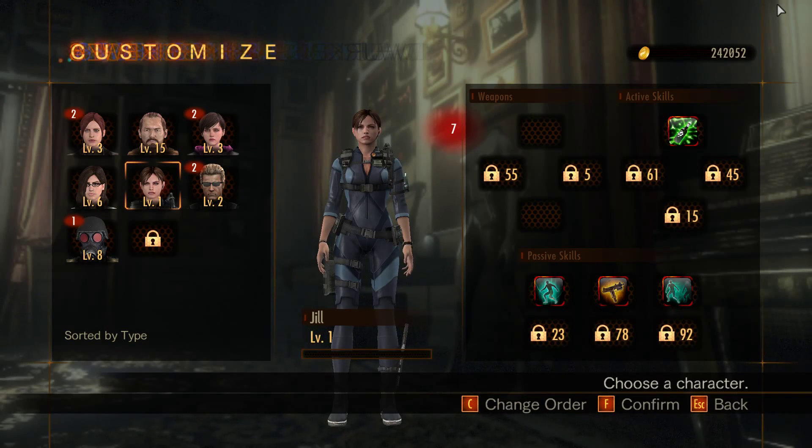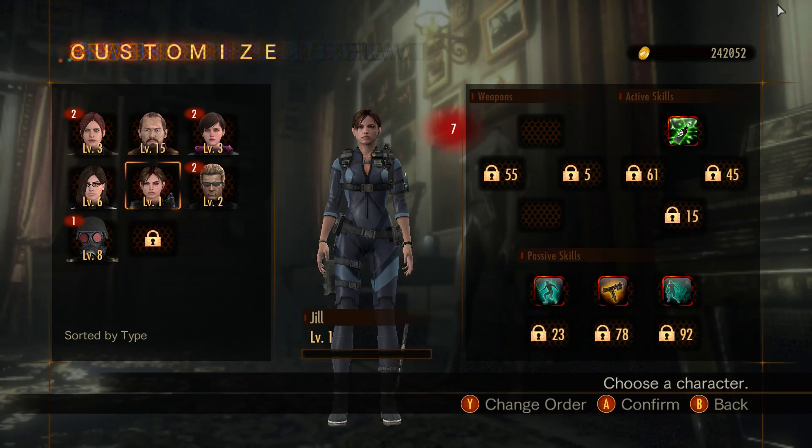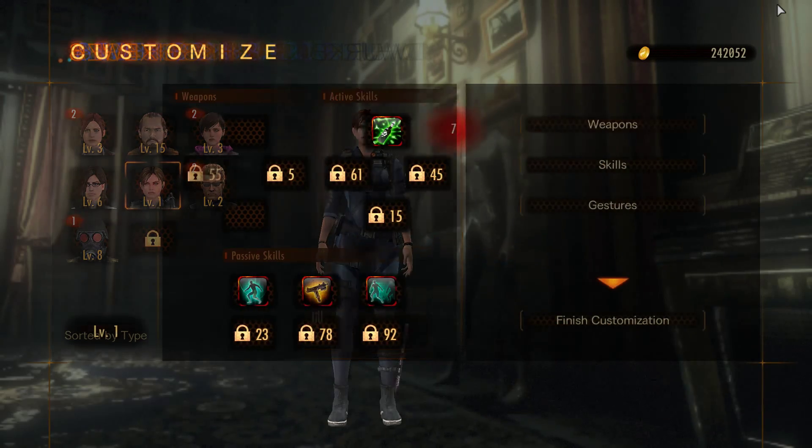By getting 10 completion medallions, you unlock another character called Jill Valentine, as I'm sure you know. You get the other character by getting 90 completion medallions, so that's quite a way away. But we've just unlocked Jill, so I'm going to try that out right now.